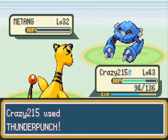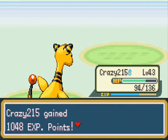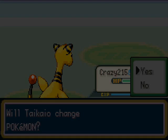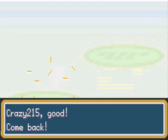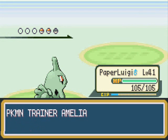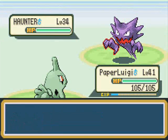She's got a Metang, which you probably haven't seen yet, so that's something new. She's got a Haunter, which I'm going to switch for. I'm going to switch to Paper Luigi because he's got Bite, which is a Dark-type move that does times two damage against Ghost-types. So she sends out Haunter.